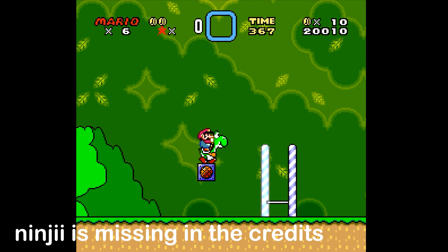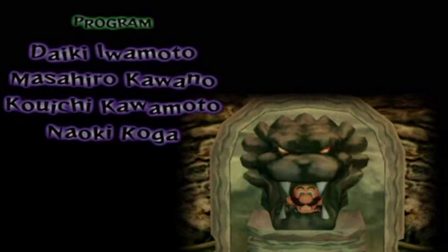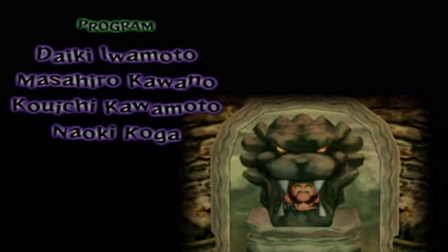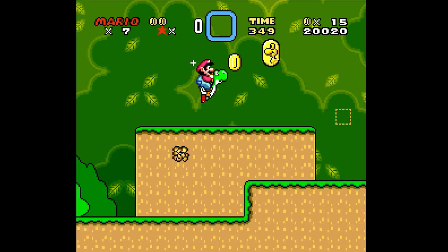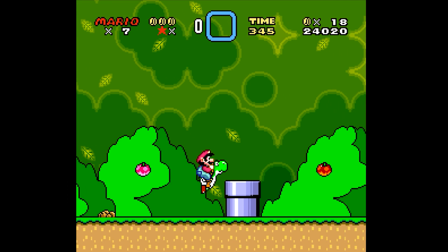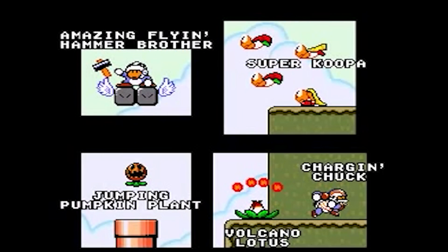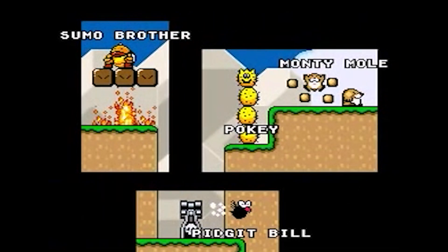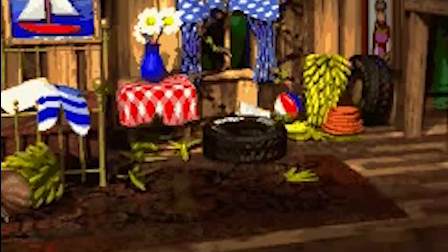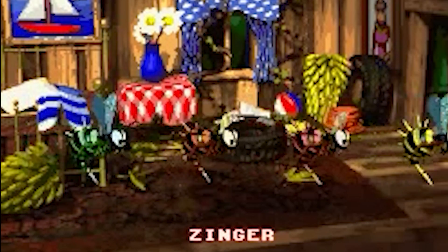Ninji's Missing in the Credits. Credits in games have always been a trudge to get through—most are just uninteresting screenshots of the game we just played while a million names you can't pronounce fly by. However, when developers take the extra mile with their credits, it really shows. Super Mario World still has one of the best credit sequences, and while it definitely wasn't the most original idea, a cast call at the end of a platformer is a pretty classy way to wrap it up.